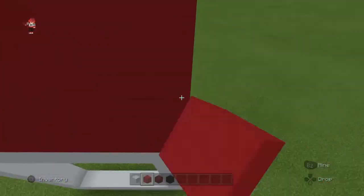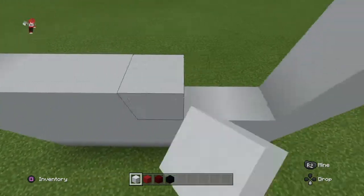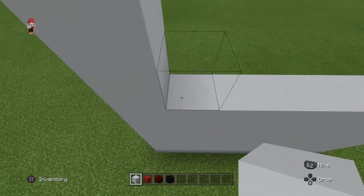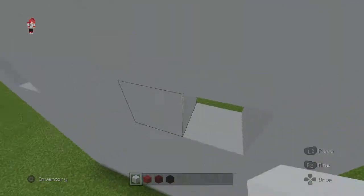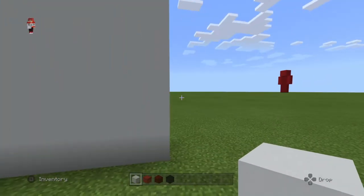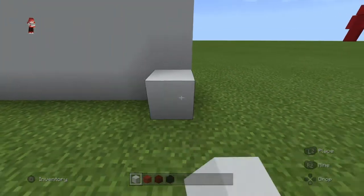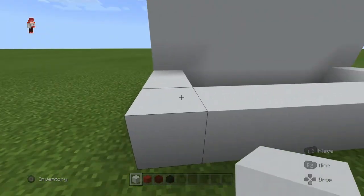And fill the rest of the legs in with white concrete. You want to come behind the legs and go up by three - one, two, three - then do a line in the back connecting it.